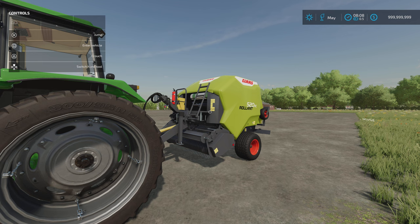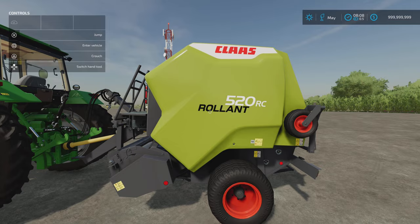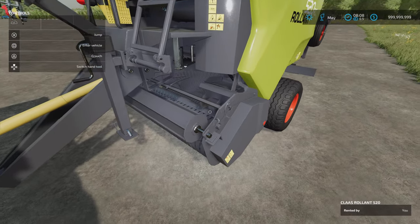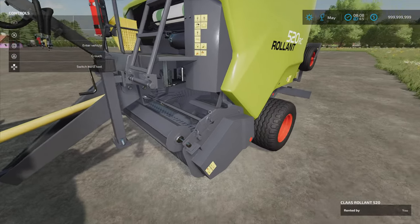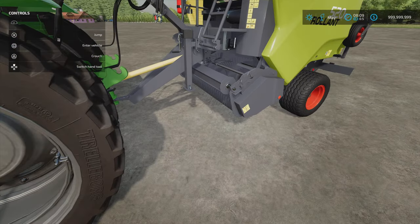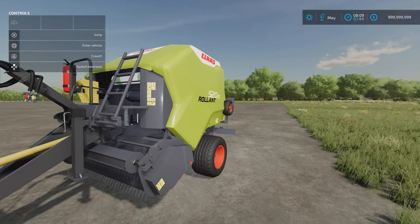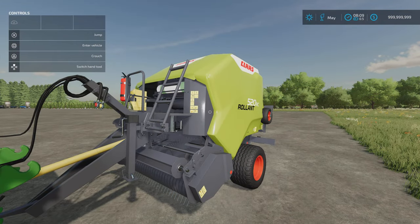This is the Claas Rollant 520 by Eid123. 13.03 megabytes download, 10 slots on console. We have a couple of options: the Roto Feed and the Roto Cut. The difference is to do with the rotor. The Roto Feed has the pickup that feeds into the first rotor, which forces material up into the chamber to start the rotation of the bale. It works very efficiently.